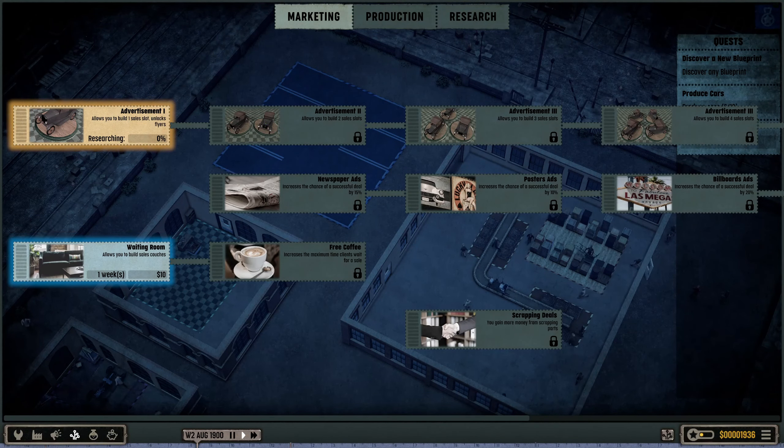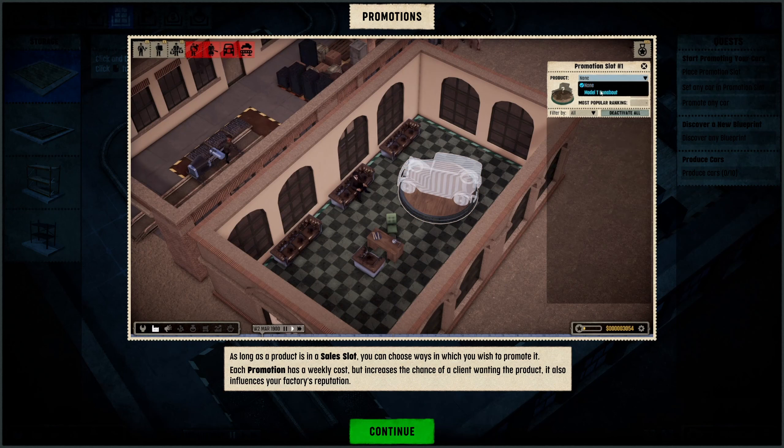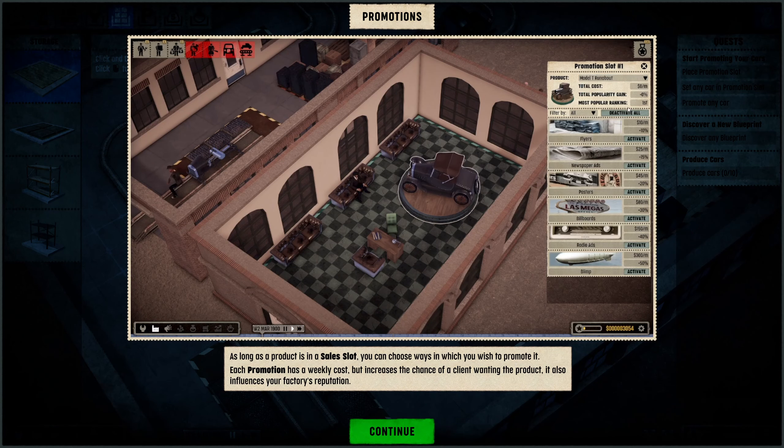We start a new research project which will have researchers working on a new blueprint. We also work on advertisement - going to the marketing section. I want to set up another research line as well.